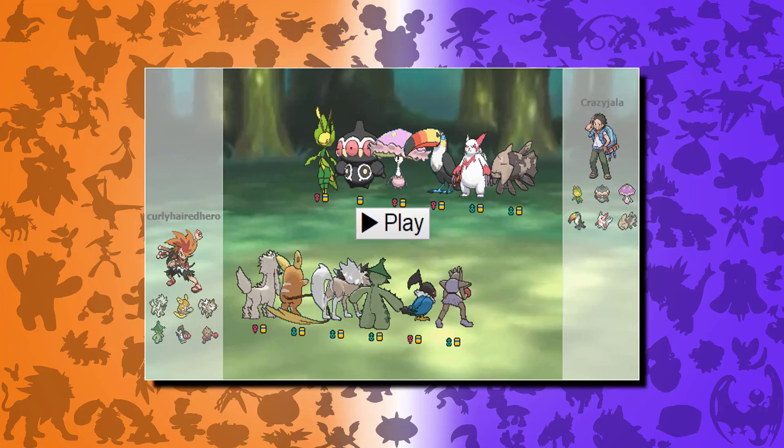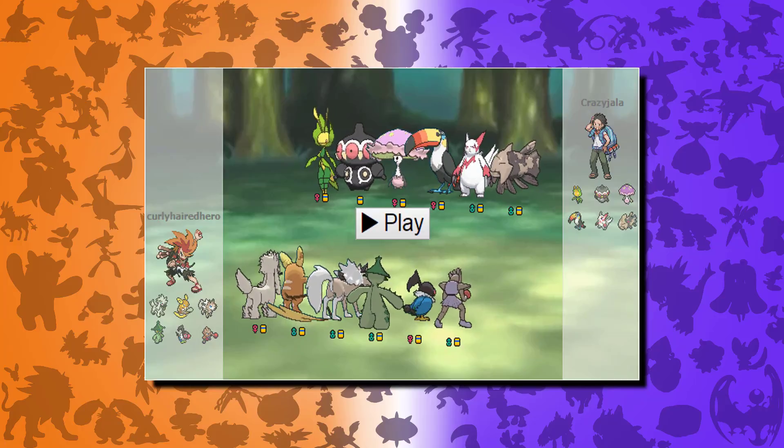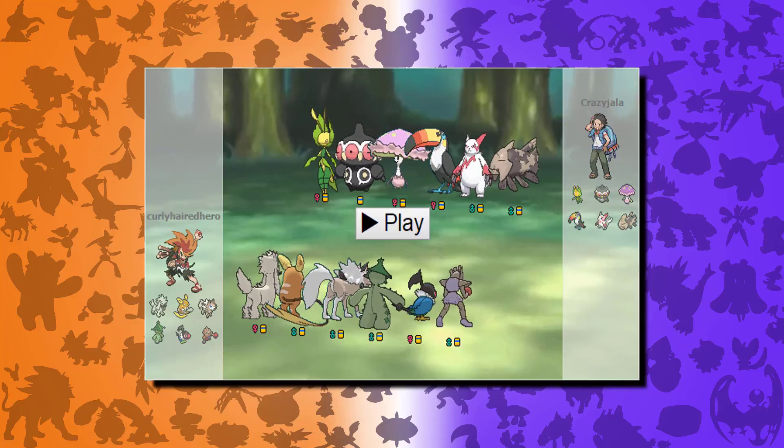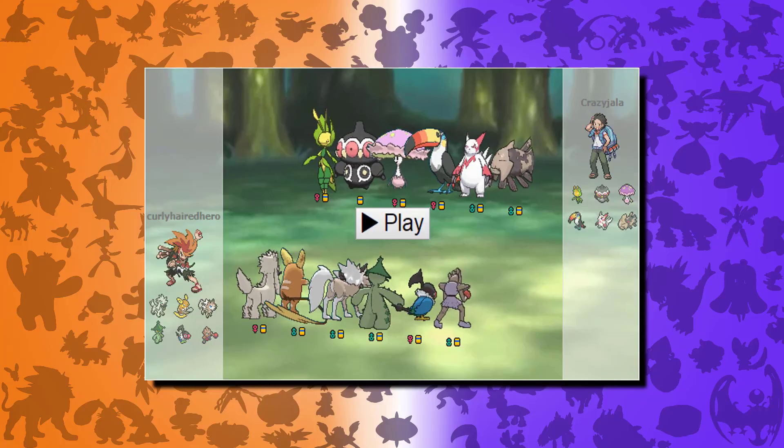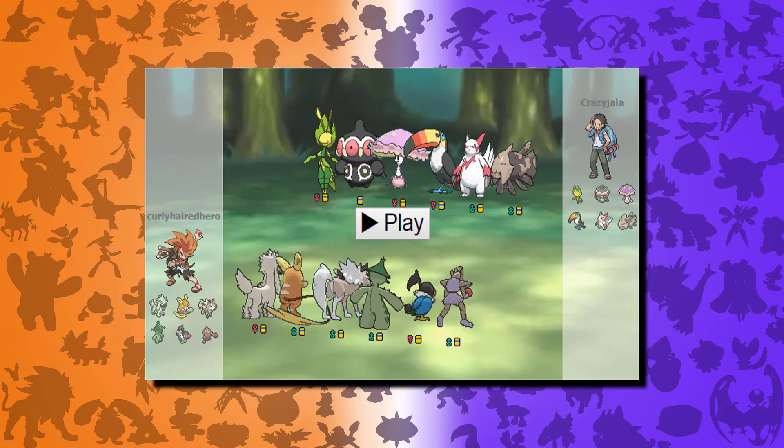I didn't really know how to build a team around FroFro, so it was kind of the thing where I just picked the Pokemon and then picked a bunch of other decent Pokemon and threw them together to see what sticks. For this team I have FroFro, Lycanroc, Cacturne, Chatot, and Hitmonchan.